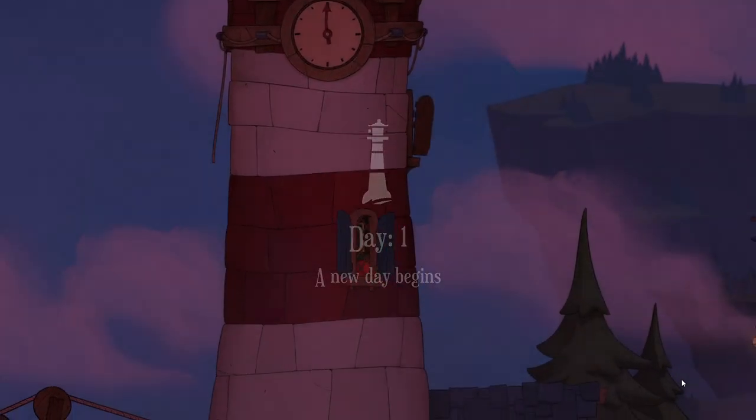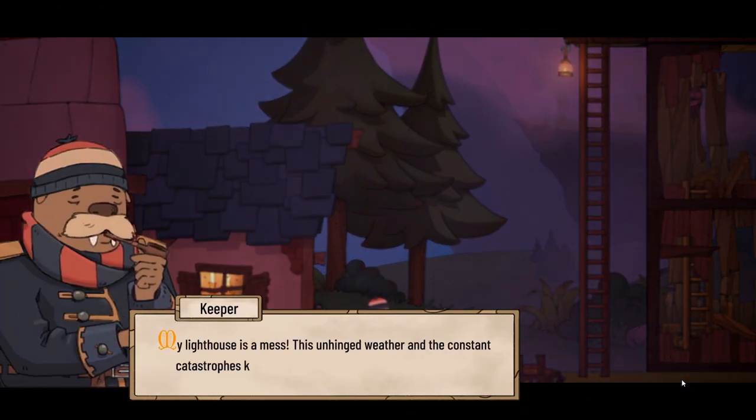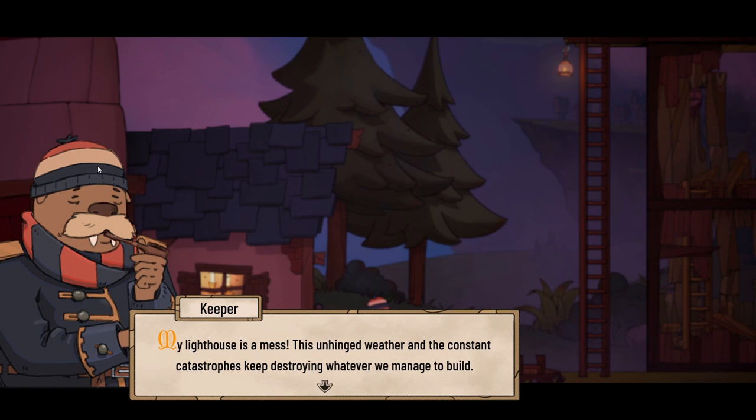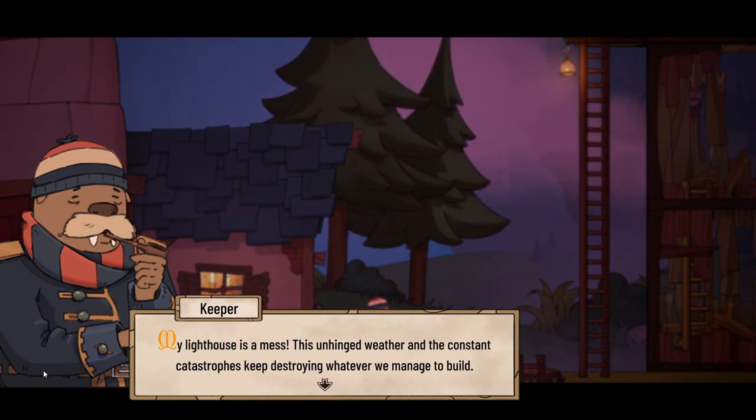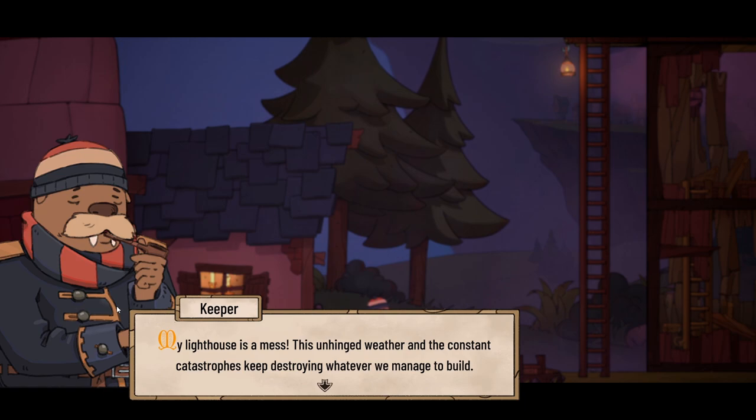Day one, a new day begins. Let's go and begin our life as a walrus lighthouse keeper. And there we are - we look absolutely magnificent. We've got a lovely hat on and a matching scarf, a little pipe, and a very good walrusy moustache. We are wearing a very fancy jacket. So not only are we a walrus lighthouse keeper, we're a very dapper walrus lighthouse keeper as well.